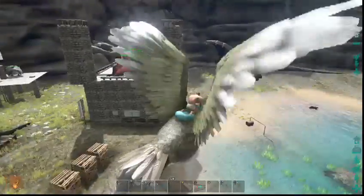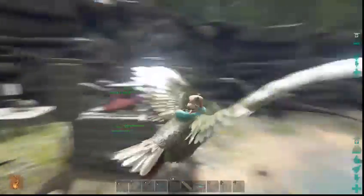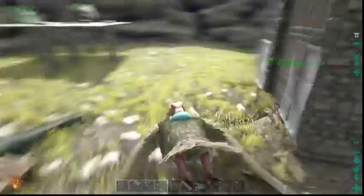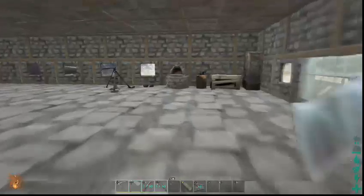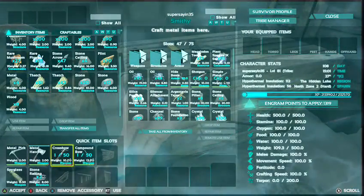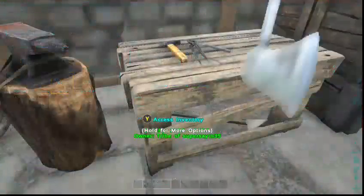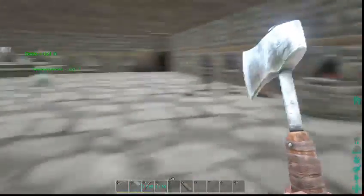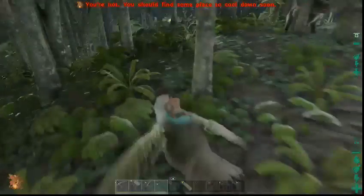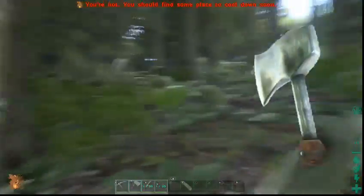What else are we gonna do with this episode? The castle didn't take me that long, so let's go put a bunch of our stuff away. I need to make a bunch more chests — that's what we're going to get supplies for. We'll take the argentavis today. Maybe we'll tame something, maybe not.